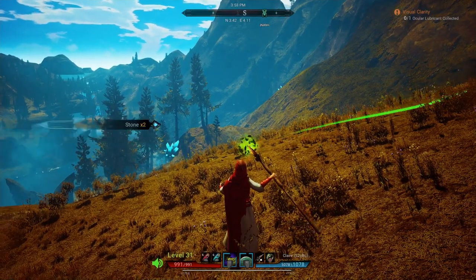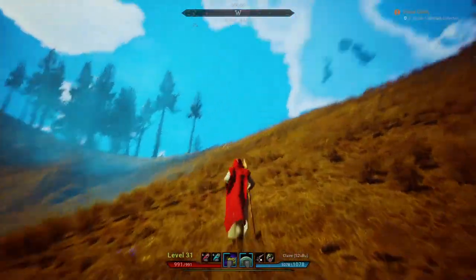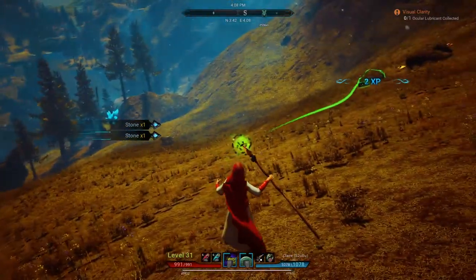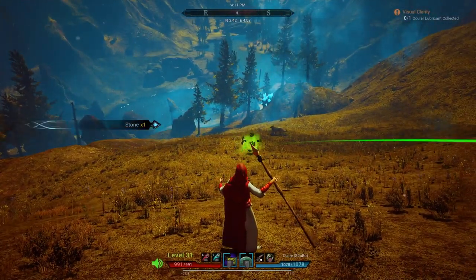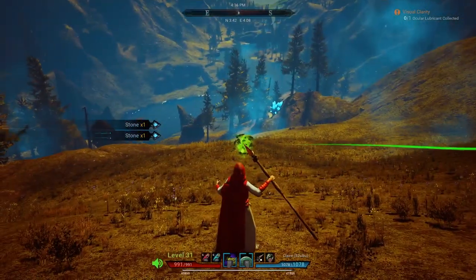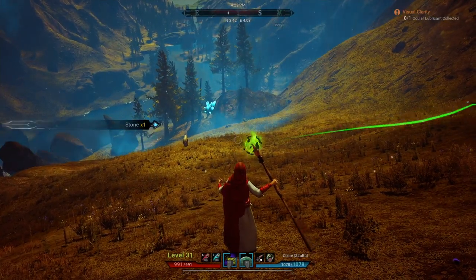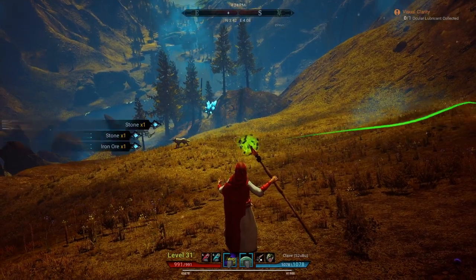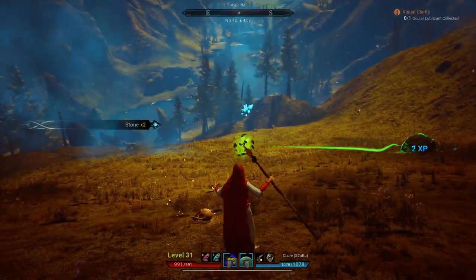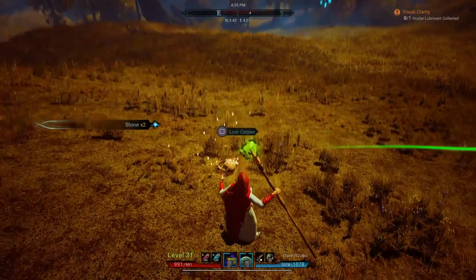I thought I might find some down below because there's a river just below me but there doesn't seem to be any more deposits there at all, which is very annoying. So there's a level 34 dire wolf - this is not a good area for me to be in. It said I needed to be level 30 to come into this area, but obviously I need to be higher because I've got a level 41 undead and a level 34 dire wolf.